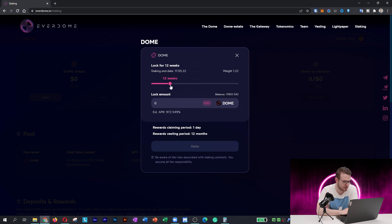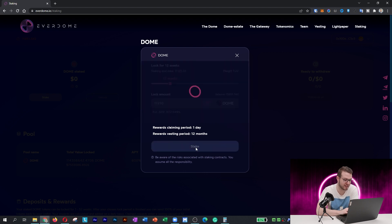I can stake for 12 weeks and I'll put in slightly lower amounts — I'll put 11,950. I'm putting slightly less because when I put the max amount it didn't work, so I'll try a slightly lower amount and then press Stake.